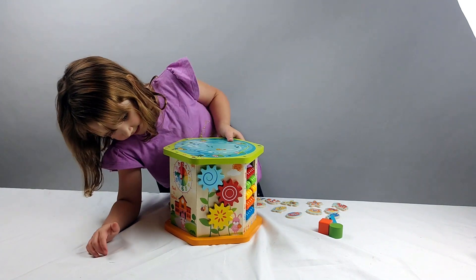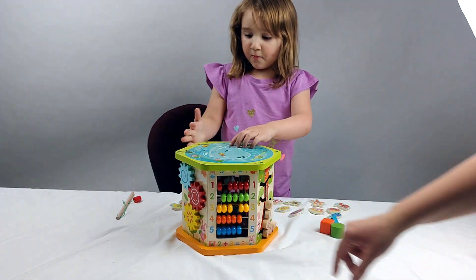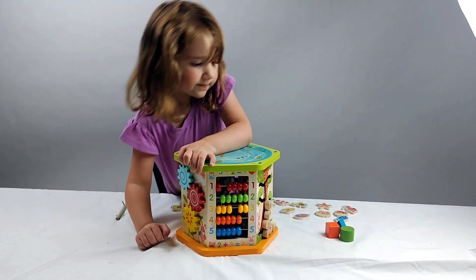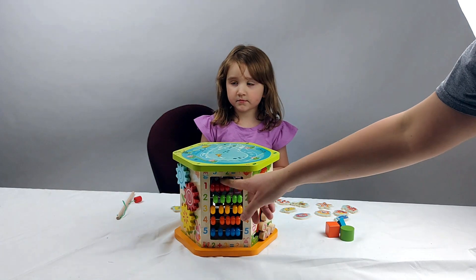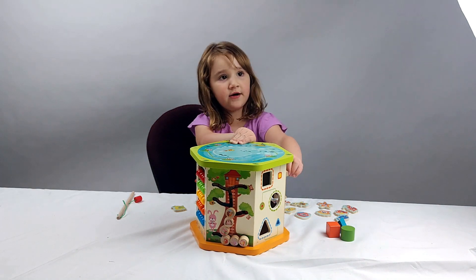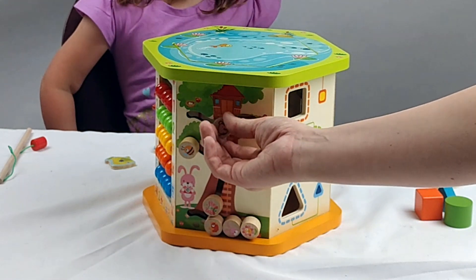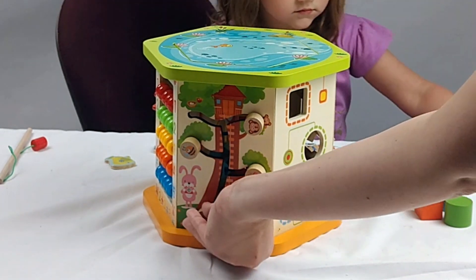Let's go to the next side — this side with the beads, this is an abacus. The abacus helps us learn how to count and there's all these beads in different colors. Hey mama, look there's a house! And then on this side are some little animals that you can help get back to their homes — the little monkey needs to go over here, the butterfly needs to go over here. It's a fun little learning puzzle.